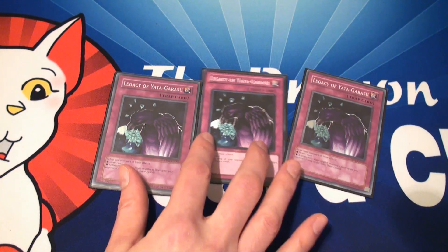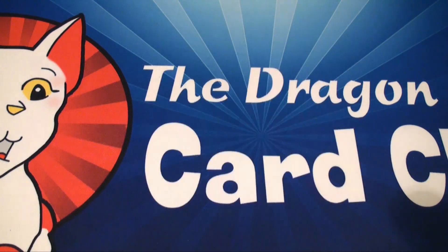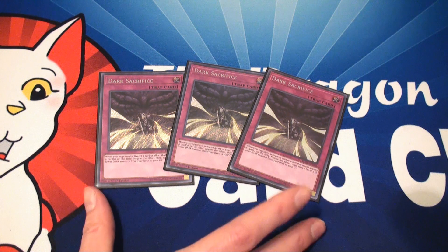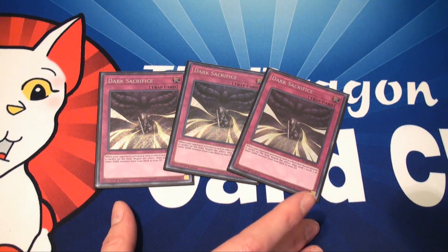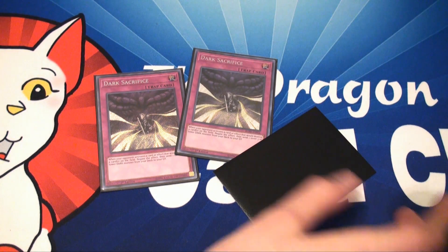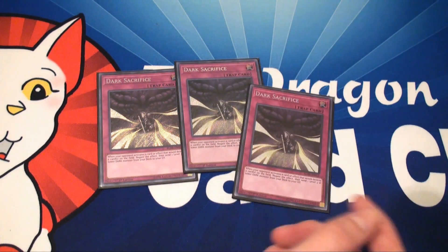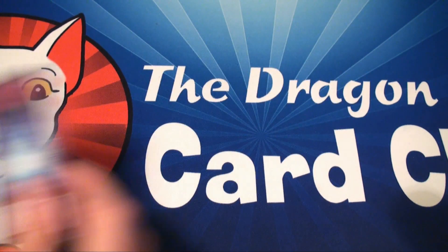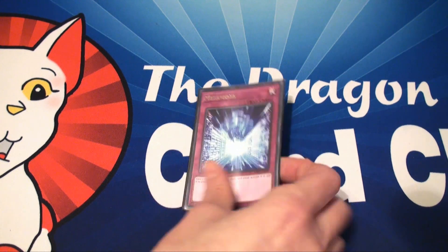Three Legacy of Yata-Garasu for draw power — and it's a raven, just to make the deck spookier for the season. Three Dark Sacrifice. This card is insane; it has saved my message many, many times. This is why Battle Fader and Spirit Reaper are so important — they're dark monsters, level three or lower. A lot of the time I'll have at least one Dark Sacrifice set, so when my opponent tries to destroy any card on the field, I flip it up, send a dark monster from my deck to the grave, and it's safe. And one Metaverse to help turbo out Mystic Mind or Dark Sanctuary, depending on what the situation calls for.